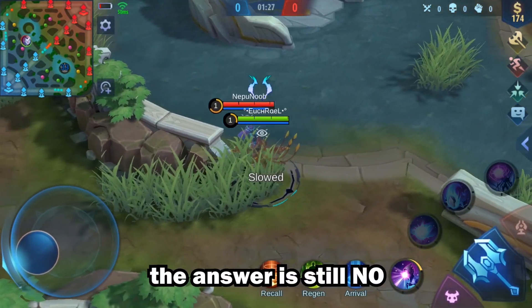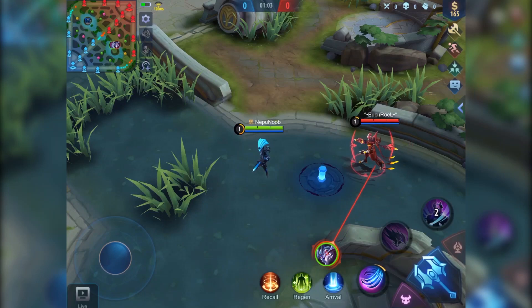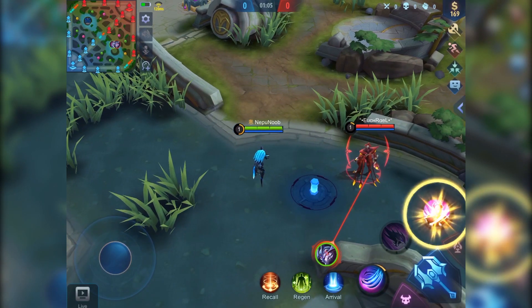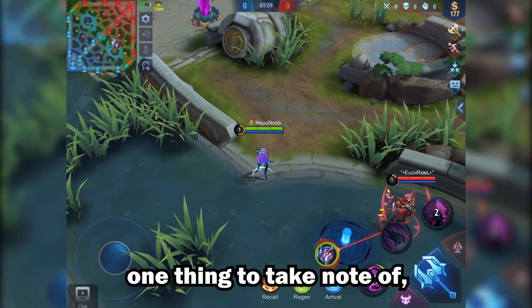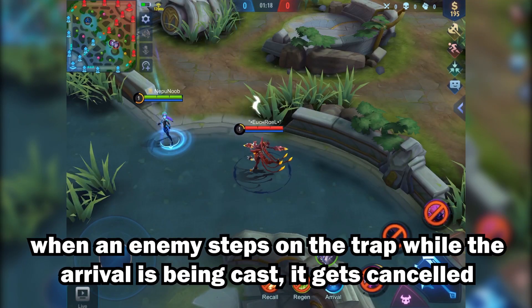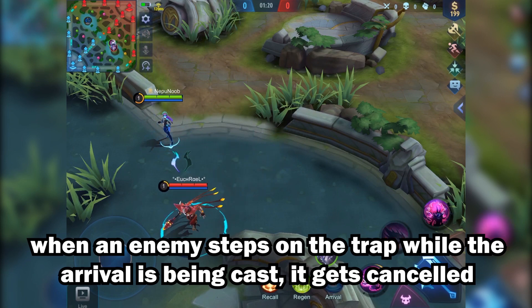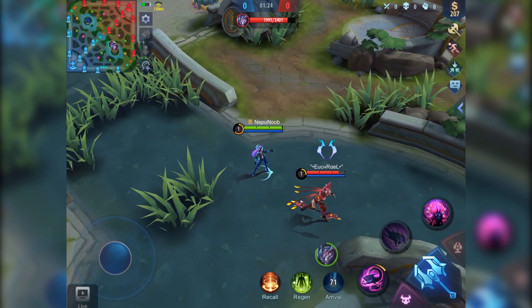Selena's there — boom! There you go. So aside from that, if you use Arrival on a Selena trap but an enemy steps on it accidentally, the Arrival will be canceled because you have nowhere to teleport to anymore. That's how you counter the Selena trap Arrival combo.